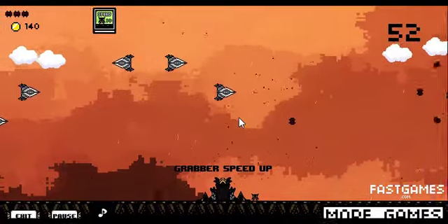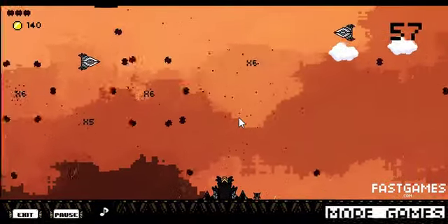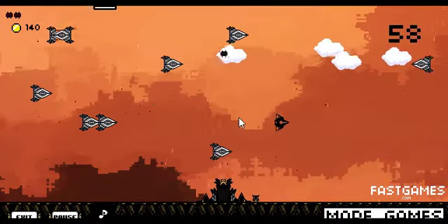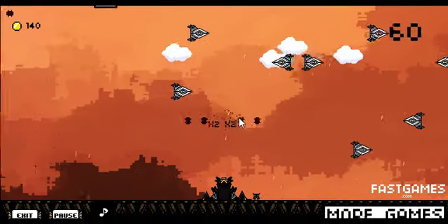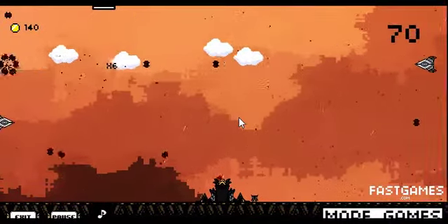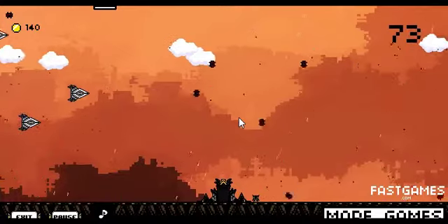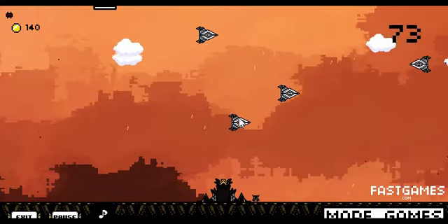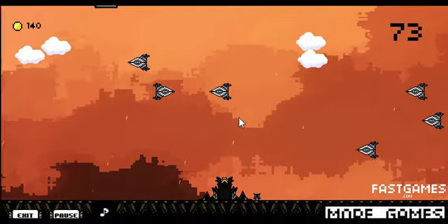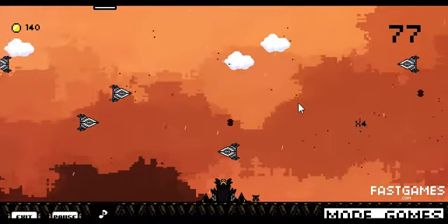There's also a counter of the bullets you still have, and it's important to try to have chain explosions. Every time you explode one of them, the more you kaboom the more fragments each explosion will cause — so you kind of want to wait a little bit until you have a lot of ships around, and then you click.